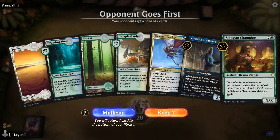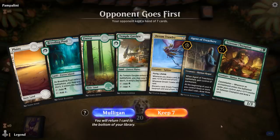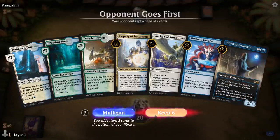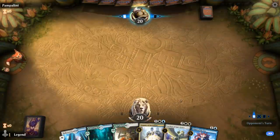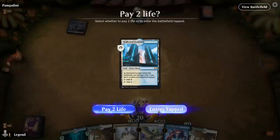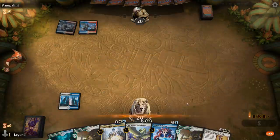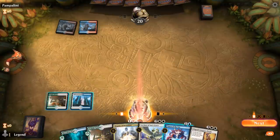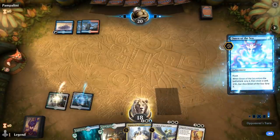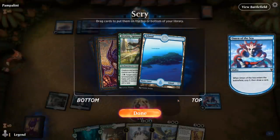We're on the draw — not a fan of this opening hand especially on the draw where we'll be behind if they deal with the Champion and we don't draw cheap enchantments. I don't think this hand stands a chance so I'll take a disciplined mulligan. The next hand is much better and we'll bottom the Agent.